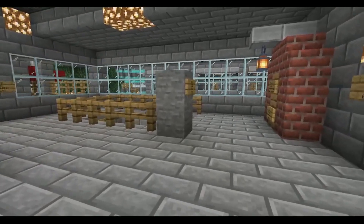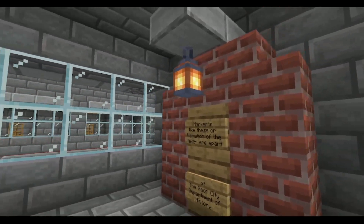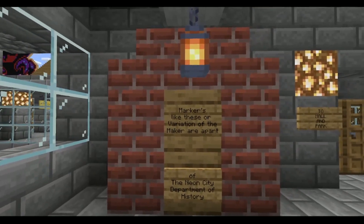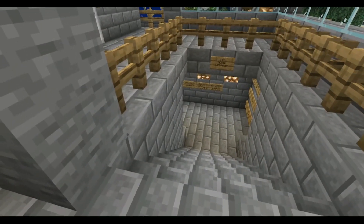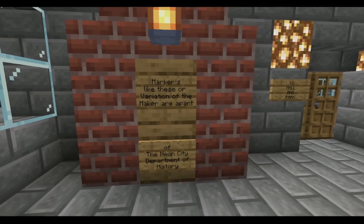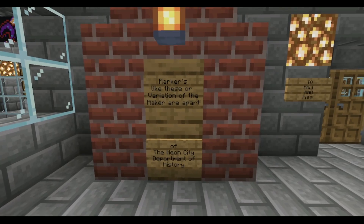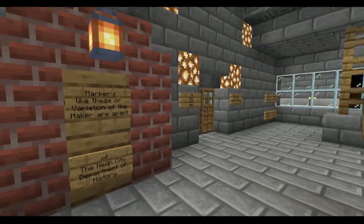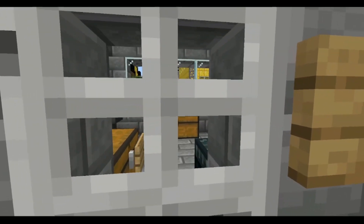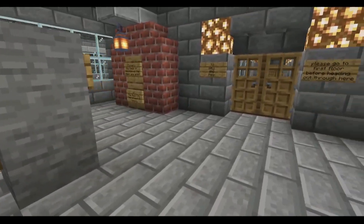The floor signs say that you have to get a tour first before building a house, though that's a little outdated. These signs I made mark historical buildings created back in 2013 or 2012 when this world first started. These markers are part of the Neon City Department of History — we have a history department. This is the second floor with the map and banner storage for the worlds; all the stuff we create is in here.